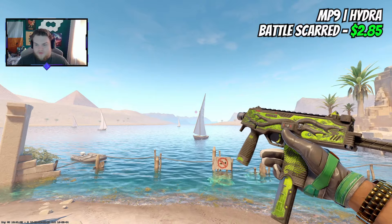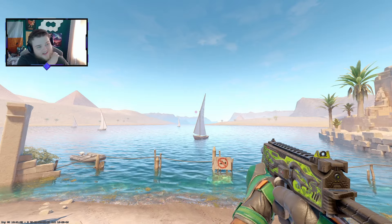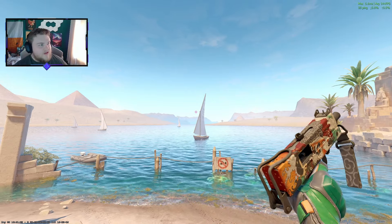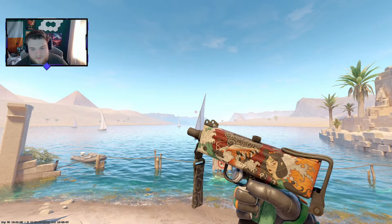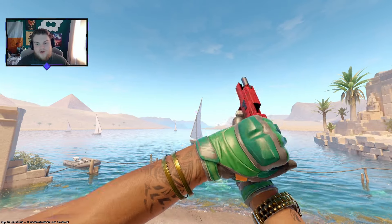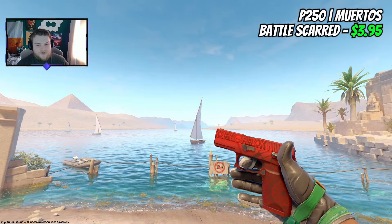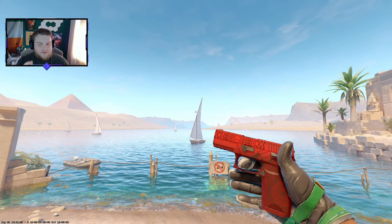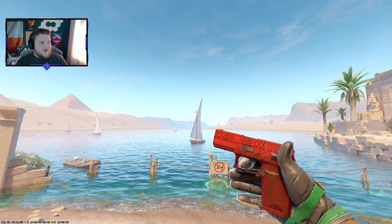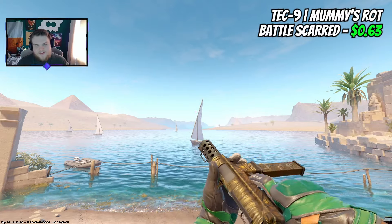Those are the main 7 or 8 skins. Now the fillers: the MP9 Hydra keeps most of its key green colouring, and because the other accents are already black, it actually works out nicely — under $3. For the Mac-10, I'm going with the Allure. Even minimum wear is around 50 cents, so at 22 cents in Battle-Scarred you're saving a bit. For the P250, we discovered last week that the Nurtos in Battle-Scarred creates black accents — normally the front accent is red, but in Battle-Scarred it goes black, giving a nice red and black contrast. Still looks great for under $4.